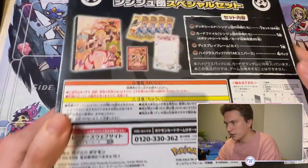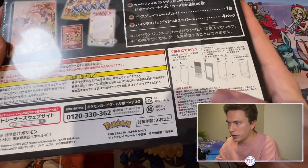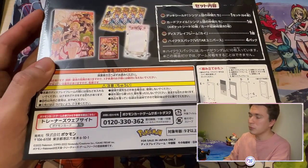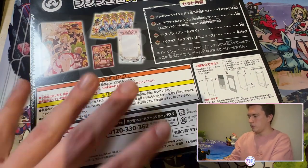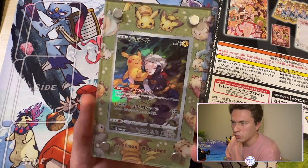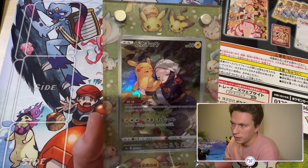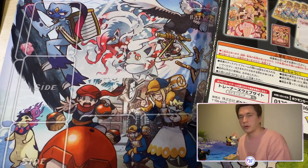The back shows the contents of the set and how to make the display frames. I already have one of these — I put the Pikachu from the Zoroark set into it, and they look pretty nice honestly.